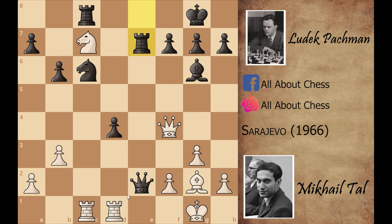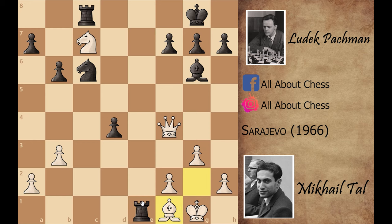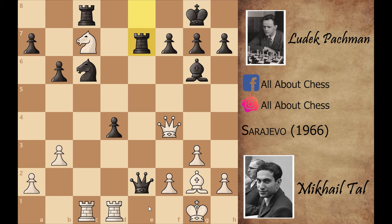If you're thinking about rook to e1, that is a mistake — black can play queen captures on e1 check, and after rook captures on e1, rook captures on e1 check, bishop to f1, bishop to d3, black is just winning. The best move for Mikhail Tal is bishop to f3, and Mikhail Tal played it. Now black is forced to give up the queen.